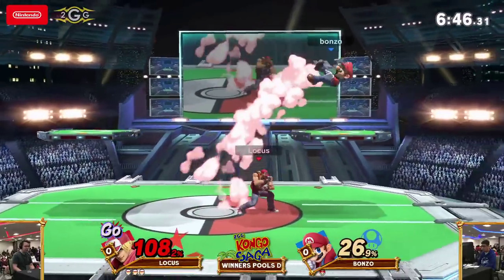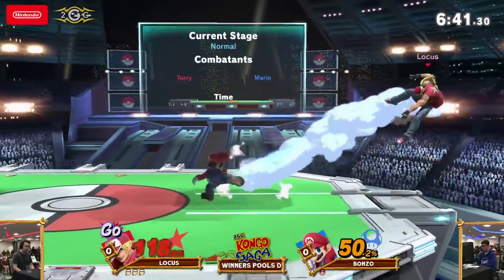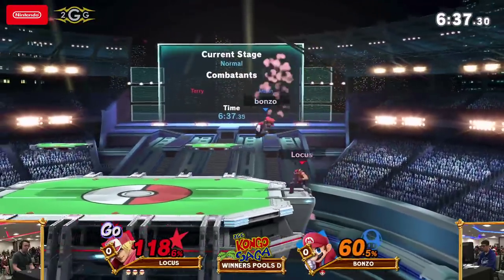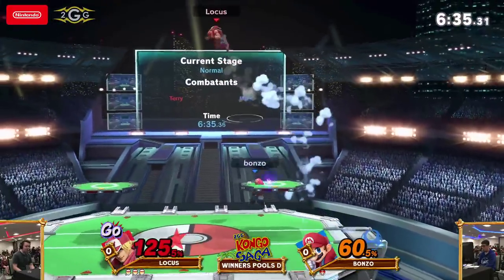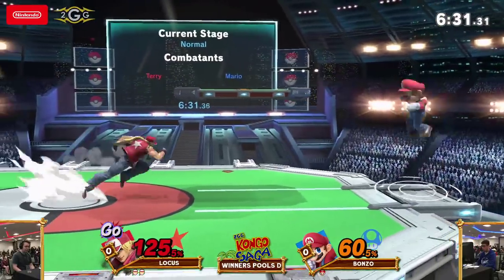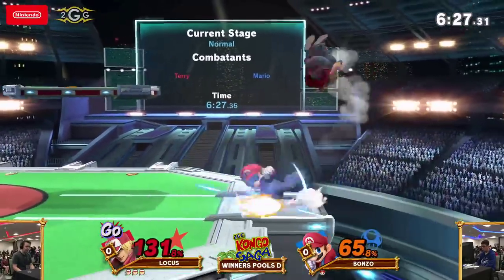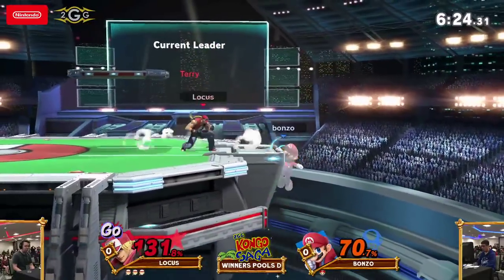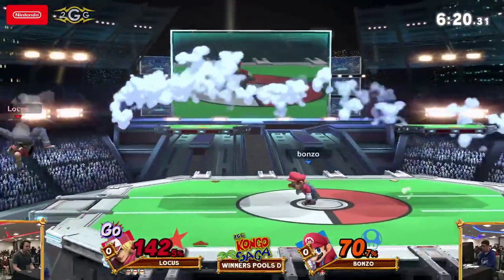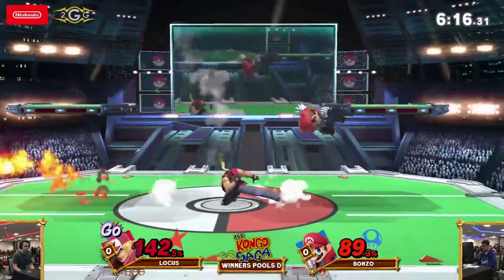We need K9 on commentary to talk about Terry's process — I think he can explain it much better than we can as local commentators. Anyway, the meter is full — well, it's not really meter, it's just kind of waiting for 100%. The gold meter is available right now, so he has access to Power Geyser and Buster Wolf. This is one of the scary parts about fighting Terry when they're already up on stocks and have access to both super moves — it can just snowball his lead so hard.